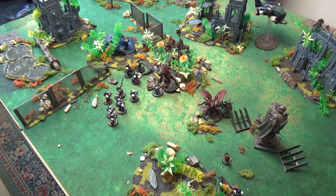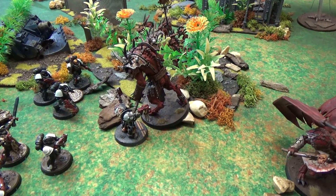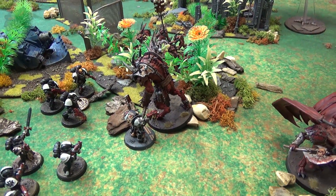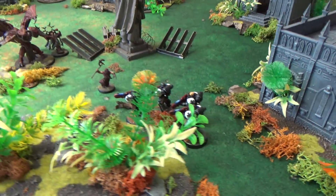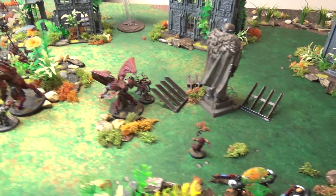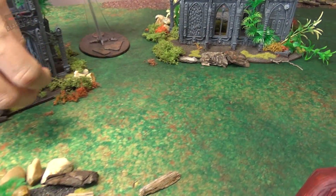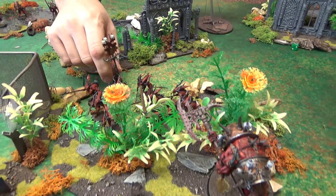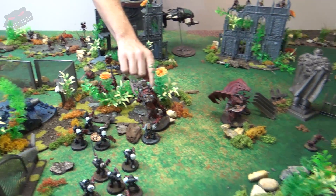The Templars lost the Emperor's Champion in combat — he fought valiantly, dealing four wounds to the Daemon Prince, with the Chaplain adding two more, bringing the Daemon Prince down to two wounds. The Chaplain is still on full strength but surrounded. The Hellblasters managed to finish off the remaining cultists. In the morale phase, five more Bloodletters died from leadership checks. Moving now to turn five for the Word Bearers.